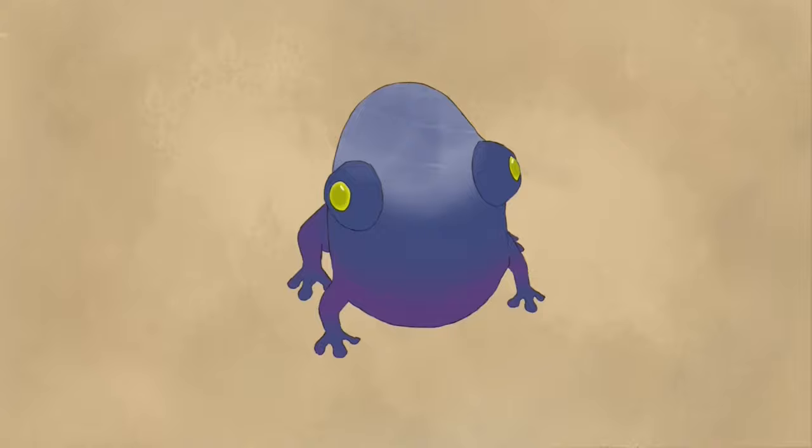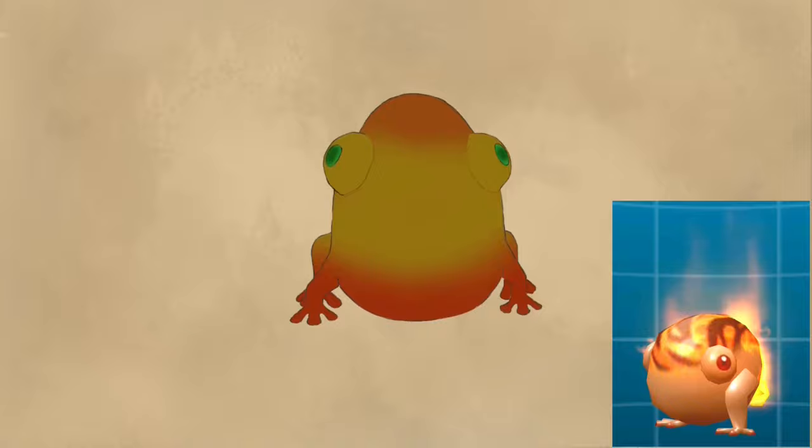A few more elemental enemies — we have the Zappy Wallyhop. This is the quickest jumper in the frog family, and when they land, they create a small shockwave. You can think of the Chili Hop's elemental ice puddle, but electricity instead. And then we also have the Fiery Wallyhop, which is essentially the same enemy but with fire, and it doesn't hop as fast as the Zappy one.